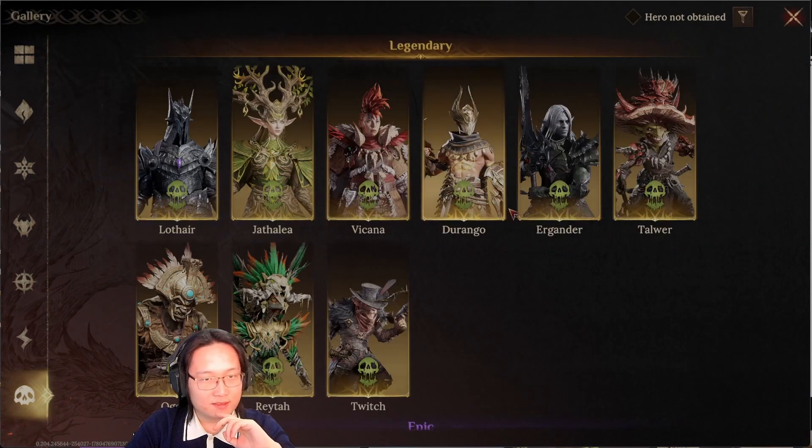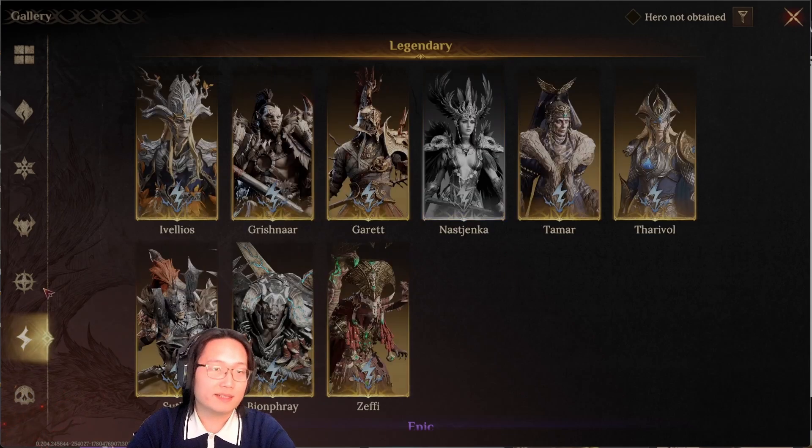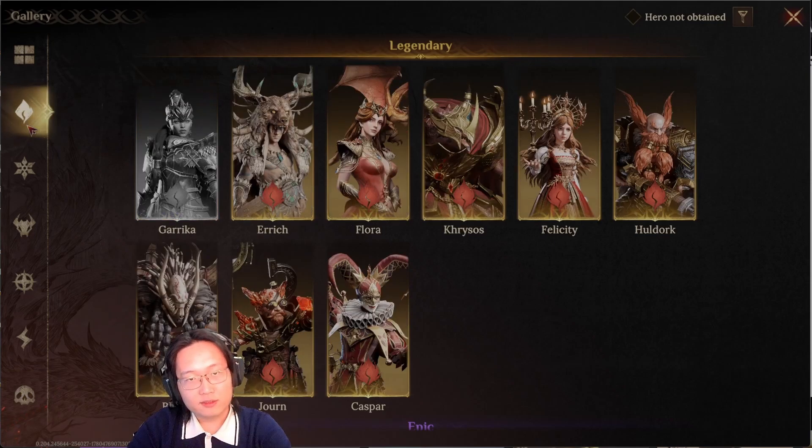Poison just sucks — don't even bother trying for a second team. If you can hit the 22 million mark on your first poison team, you're probably better than 90% of players. That's just the current state of poison.